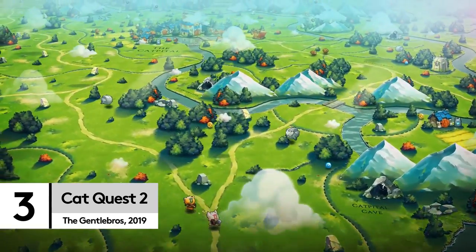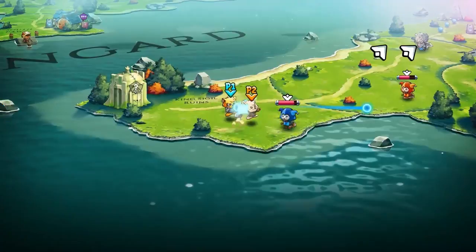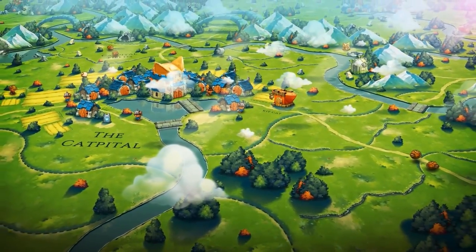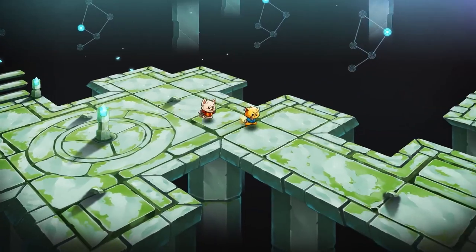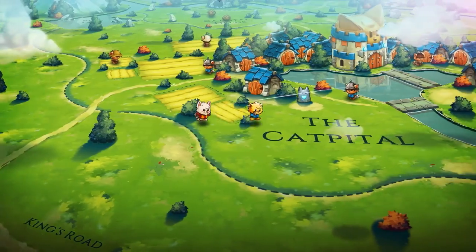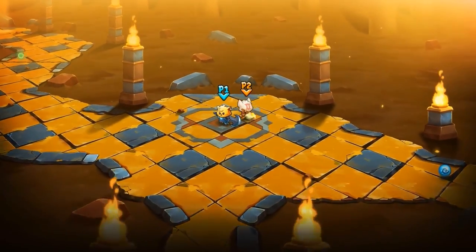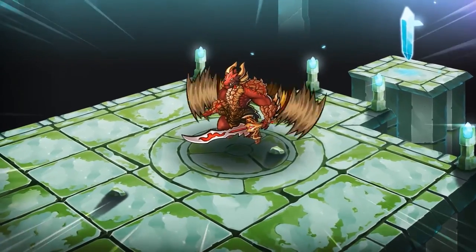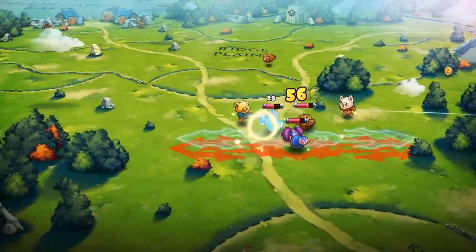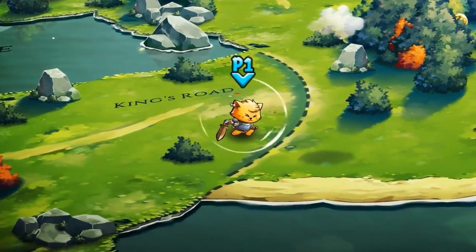Don't let the cartoon felines of Cat Quest 2 fool you. This is a real multiplayer RPG that's not only hilarious, but also ludicrously fun to play. Journeying across Felingard with a friend or alone is like mainlining sheer charm, as you cross a map packed with more weapons and spells than any cat or dog should be allowed near. This adventure is about uniting the two species in harmony — in the face of the armies of the Lupus Empire, two kings must work together to bring peace once more. If you haven't played the original, grab that too for a gloriously funny and satisfying double bill.